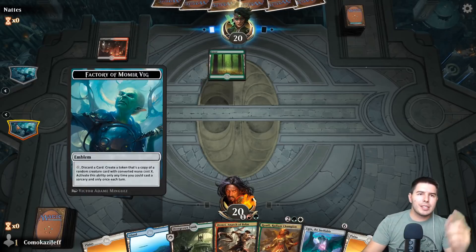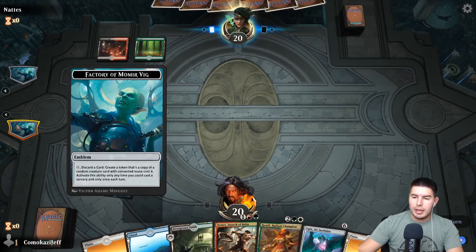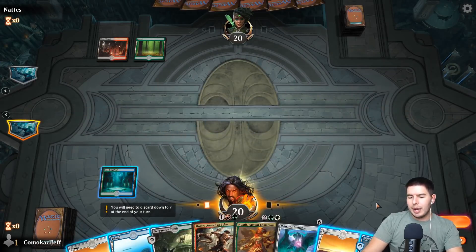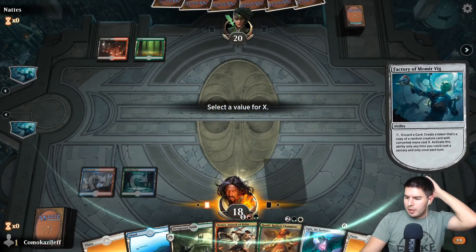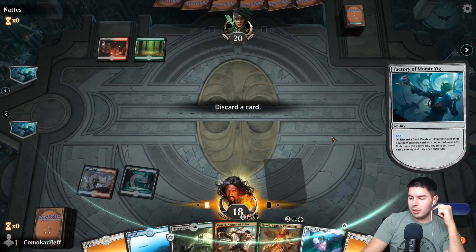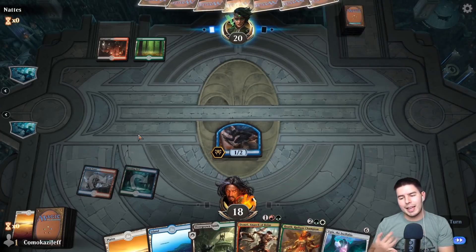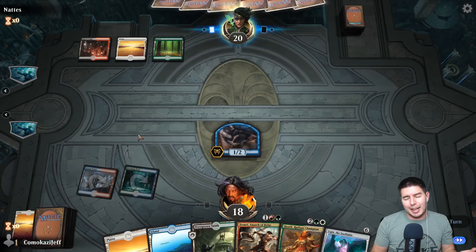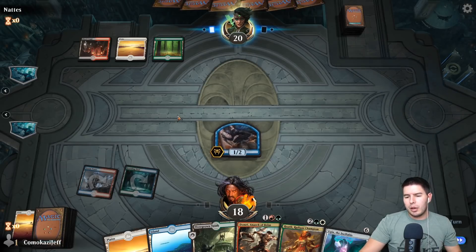The best numbers to play on are anything that ramps you up. The fact that we have Domri is really good, but I don't have the ability to play it yet since we don't have red mana. I like to go on two — a lot of people don't like to play on two, but I really like it because there are a lot of things that draw you lands or draw you cards on two and three mana. If you can get those, it's really really good, so I like to risk it — especially on the draw.